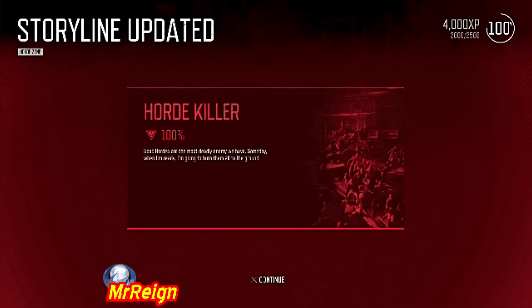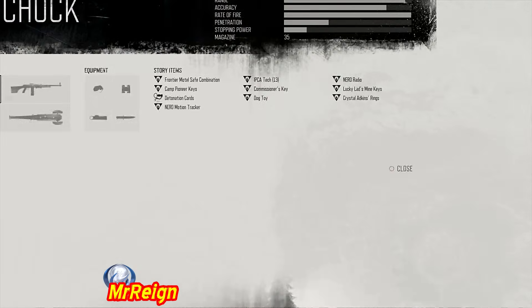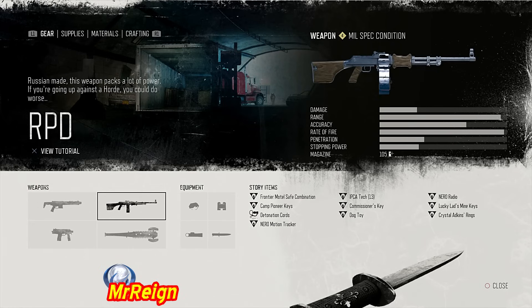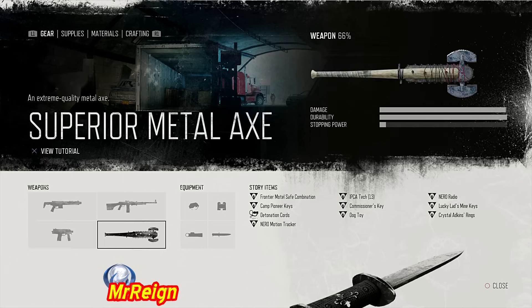The same loadout is used for every single horde, waiting until end-game. The Rock Chuck is automatically silent - incredibly valuable and used for the majority of the playthrough. The RPD has a massive clip, massive penetration, and kills freakers or swarmers with one bullet, which is massive. The SMP is also fully automatic as a backup when the RPD runs out. The superior metal axe rounds out the loadout.